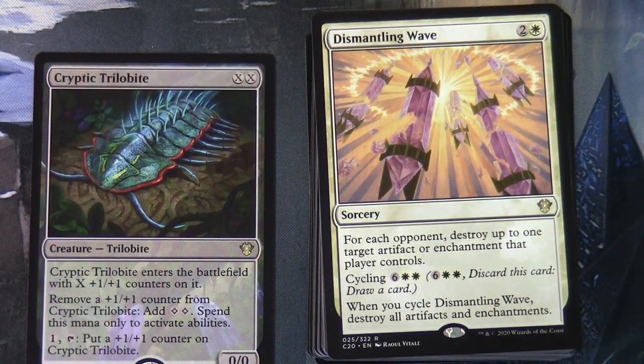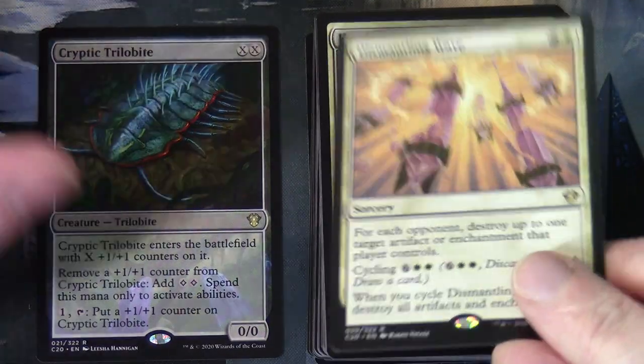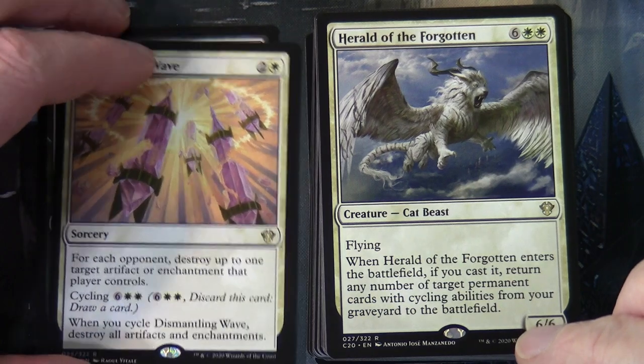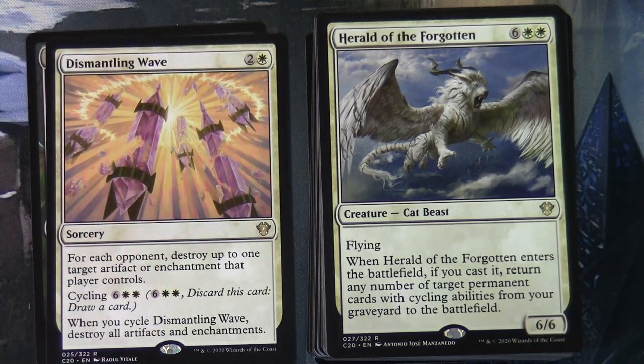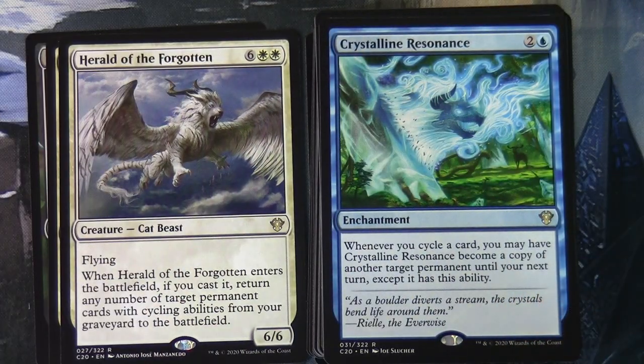Dismantling Wave costs two and a white as a sorcery: for each opponent, destroy up to one target artifact or enchantment that player controls. It has cycling for six and two white - when you cycle Dismantling Wave, destroy all artifacts and enchantments. We need to keep our eyes open for cycling cards since that's the main commander's theme. Herald of the Forgotten at six and two white is a Cat Beast - when it enters the battlefield if you cast it, return any number of target permanent cards with cycling abilities from your graveyard to the battlefield. Crystalline Resonance at two and a white: whenever you cycle a card, you may have it become a copy of another target permanent until your next turn.